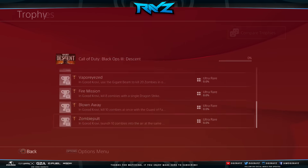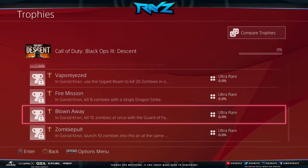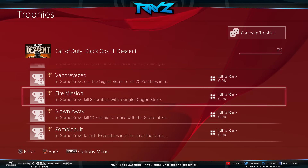So we have Zombie Pult in Gorod Krovi — launch 10 zombies into the air at the same time. I'm assuming it's that weird catapult-looking trap that was in the trailer. Next one: kill 10 zombies at once with the Guard of Fafnars. I believe that's going to be that punch thing — apparently it's called the Guard of Fafnars.